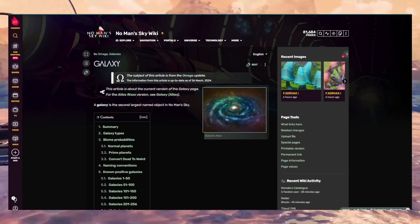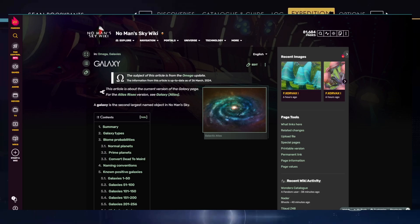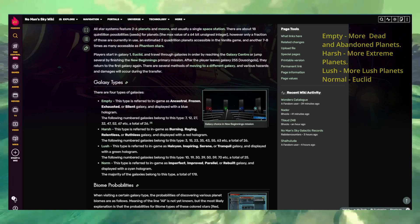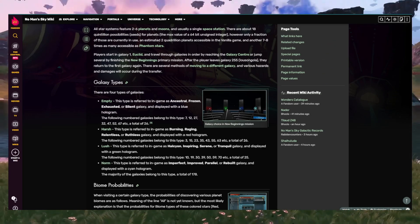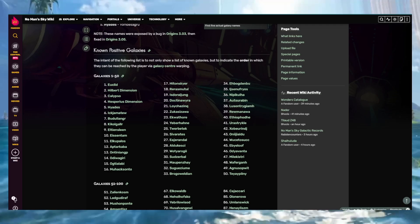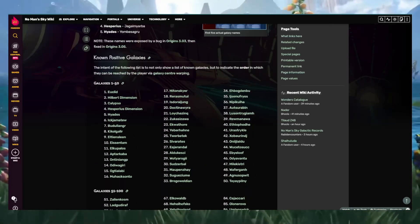The galaxies will offer differences in terms of the planet types you find and how likely you are to find a specific planet type. There are four different galaxy types in this game. I'm on the No Man's Sky Wiki — I'll leave a link in the description below — and the galaxy types are: empty, harsh, lush, and normal.